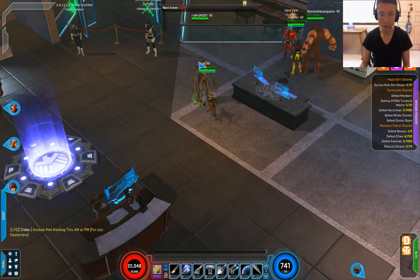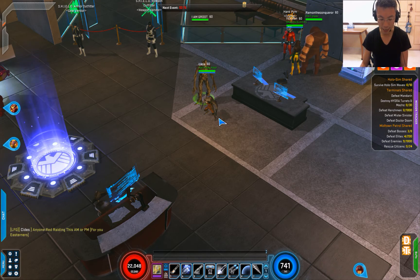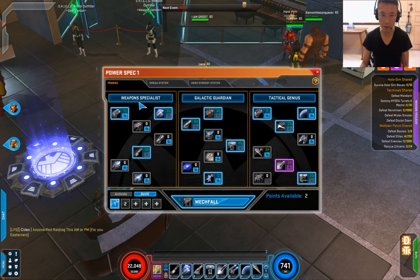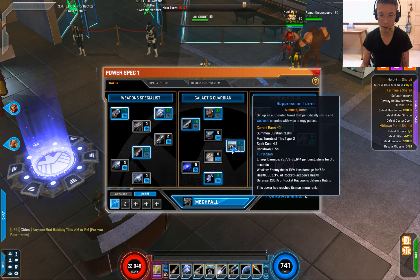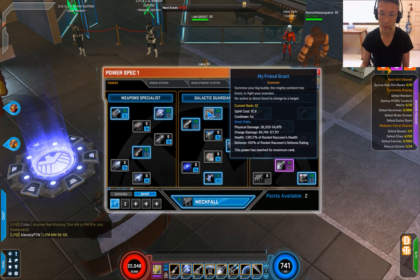I built Rocket Raccoon as a summoner. Basically he can be a gunner as well, so he uses his gun. But he does have a fair bit of summoner build to it and I personally like it a lot. So if you follow the movie, he has his friend Groot, which is like a tank to him.